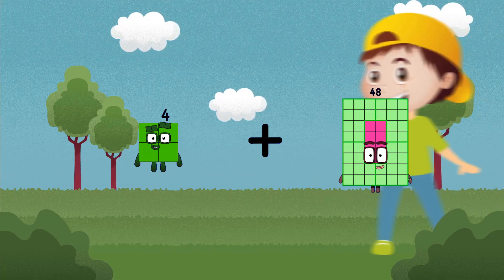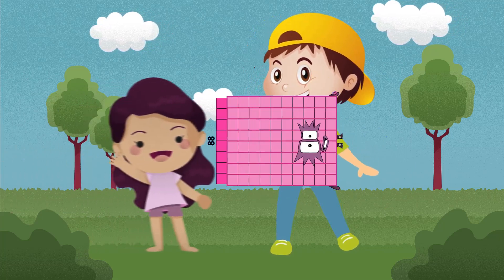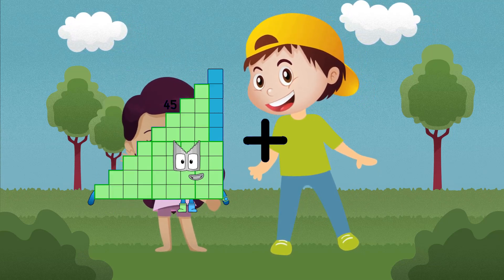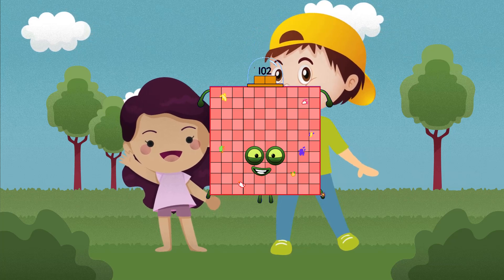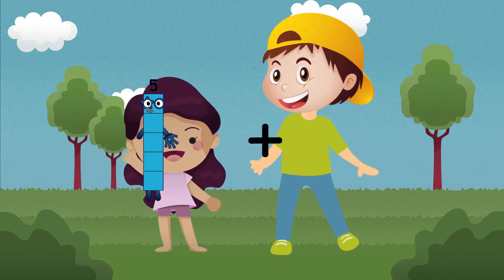99 plus 51 equals 150. 90 plus 52 equals 92. 45 plus 57 equals 102.